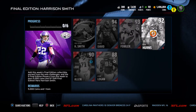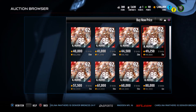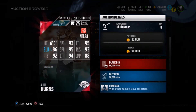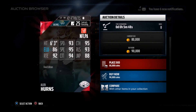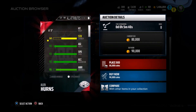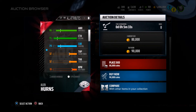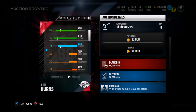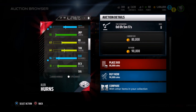Now we have Alan Hearns — I used his Shefter Star card for a long time and he was a beast. He's only going for 40k. His stats: 93 speed, 95 spec catch, 94 catch in traffic, 95 catch, 92 route running, 6'3", 93 release, 88 jumping. This card is balanced — good speed, good catch, no real weak spot, and he's also 6'3". He has 95 acceleration and 86 awareness.